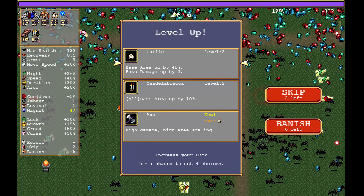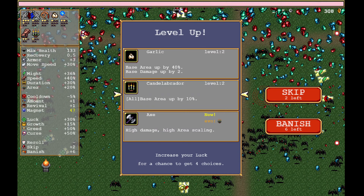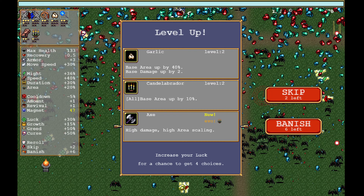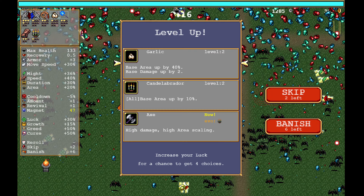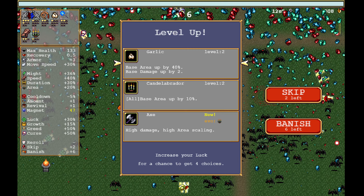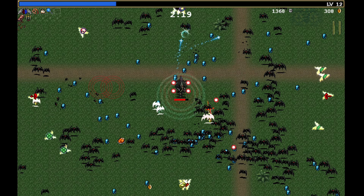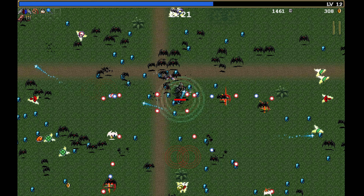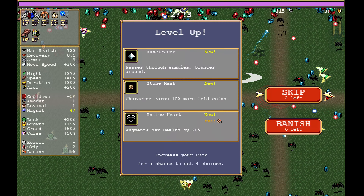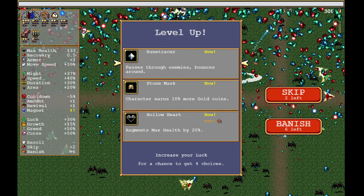I was thinking I would have liked the Garlic, but at the end of the day — yeah, let's just go with the Garlic. I'm sure we'll come around. We don't want the Axe. I was thinking for a second it was a Candelabra Orb — that is a silly mistake if you haven't made that. The heart is for free.